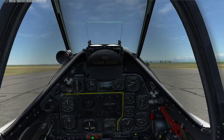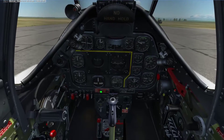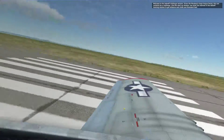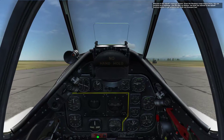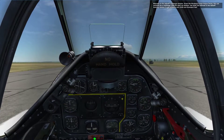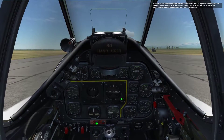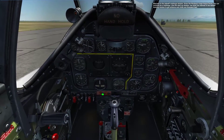Takeoff and climb to 1,000 feet. Welcome to the takeoff challenge mission. Given the Mustang's large torque forces, this can certainly be a challenge. If you'd like to start a mission, use what you learned in the takeoff training mission to get airborne and climb 1,000 feet.